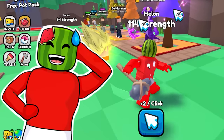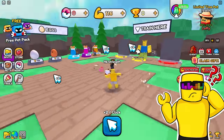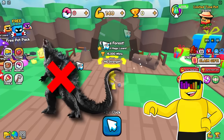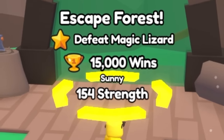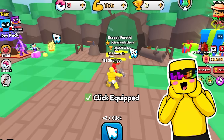Obviously a magical lizard is probably gonna be stronger than a builder. I'm curious what the second world is gonna have in it. We gotta defeat the magic lizard and collect 15,000 wins, and then we can escape the forest! I got a bigger clicker now.